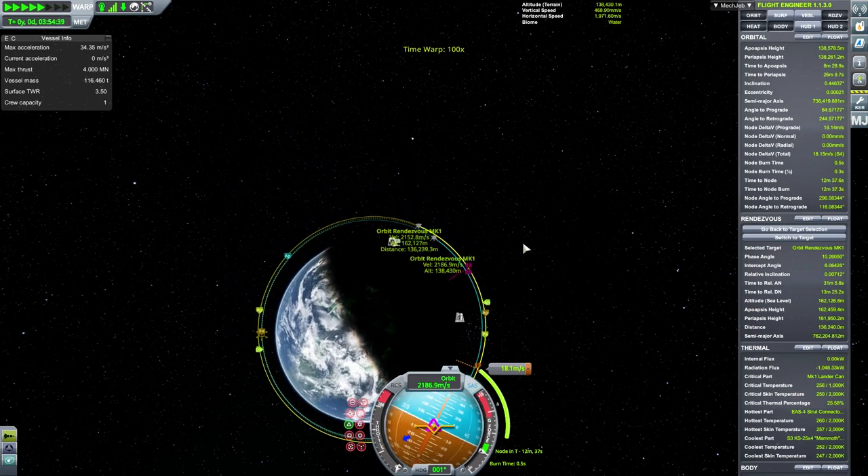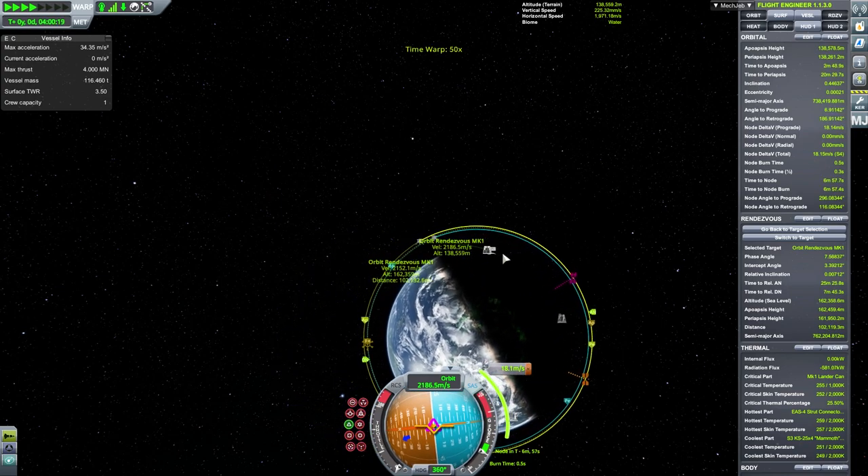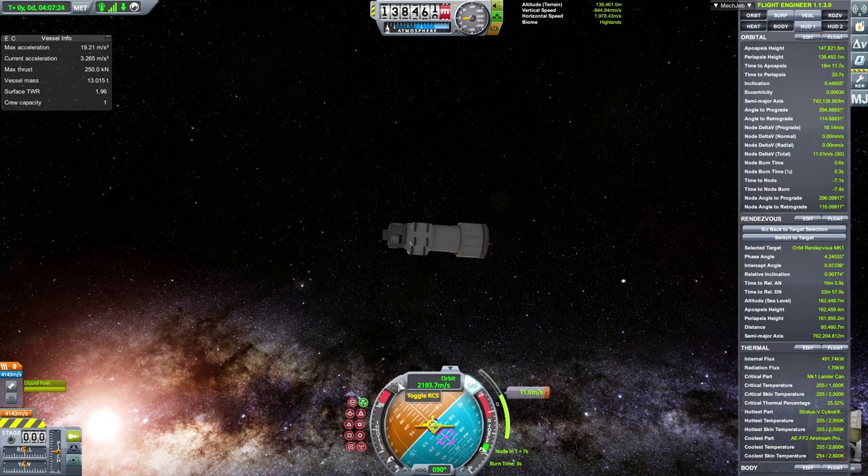Speed up time till you get to the node. After that, do a short burn — it's 18 meters per second, so it's very short. Since it's such a short burn, it's very important that you get it correct.